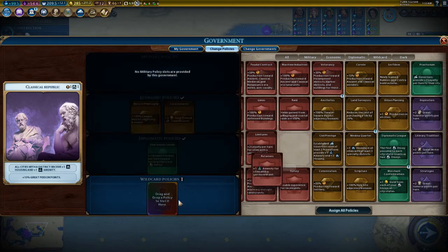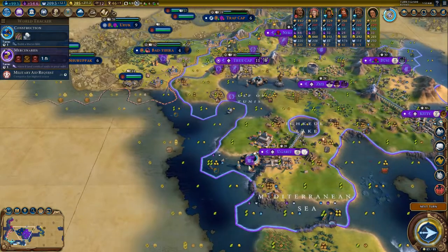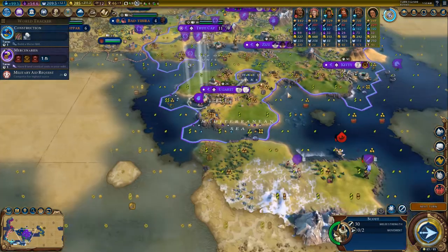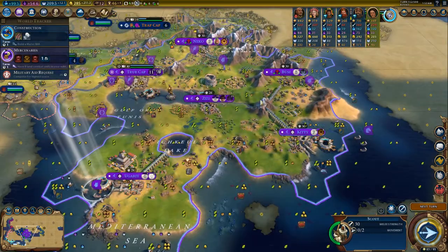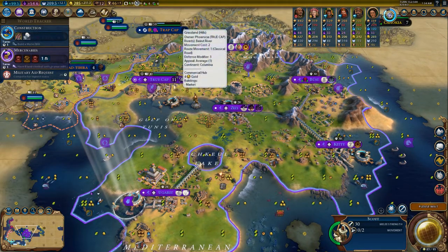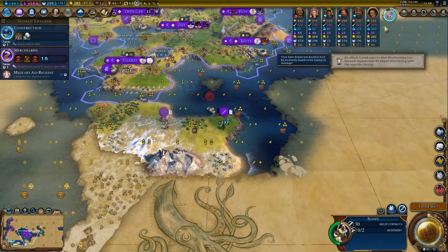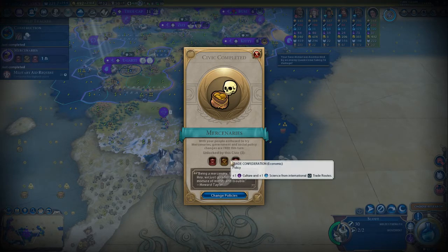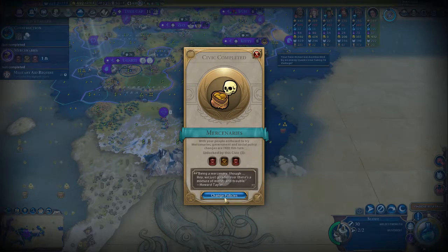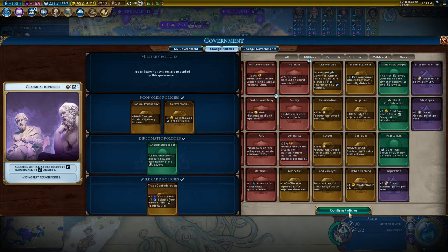Great scientist — it's per garrison unit, that's actually kind of good. Then I can bring at least some of my scouts back and not all of them have to stay in these cities. This is a fine game actually. 100 science. Culture and science from international trade routes — let's go for that!